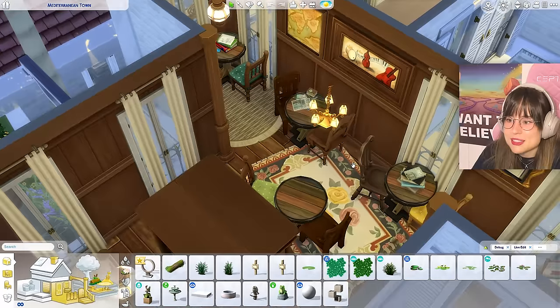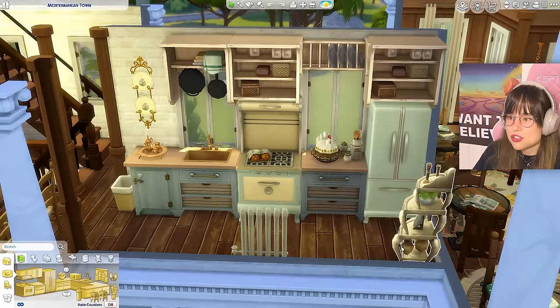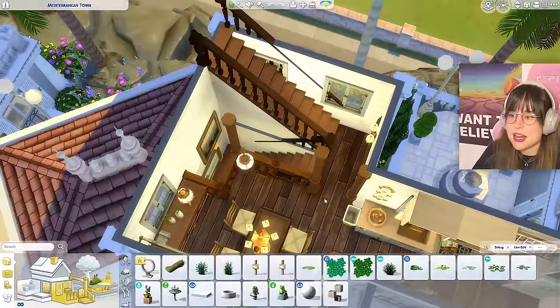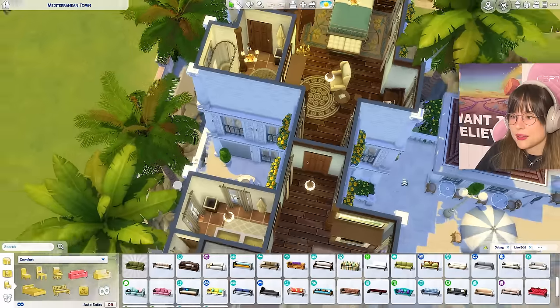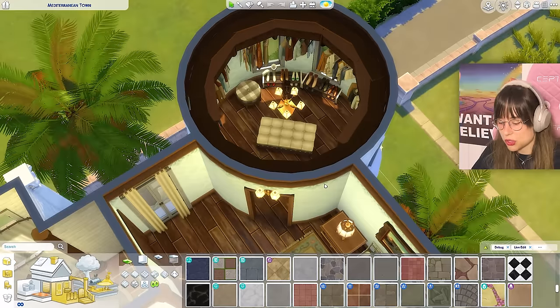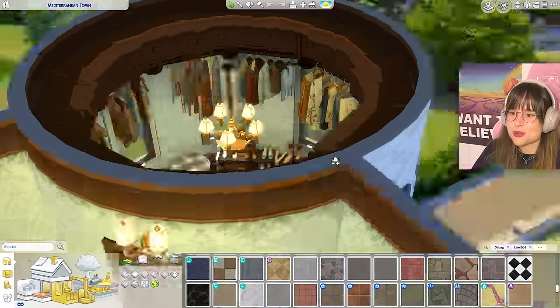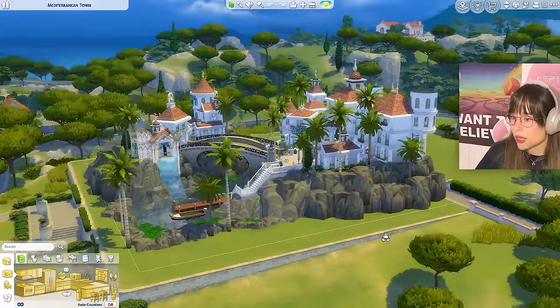There's a beautiful kitchen cleverly placed in what would be the hallway - I would never have thought of that. Going up there's a lovely living room with great colors, then a bedroom, and the round room was turned into a walk-in closet. The room on top was left as-is. I am truly amazed by this build.